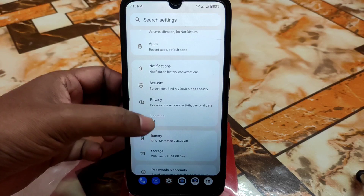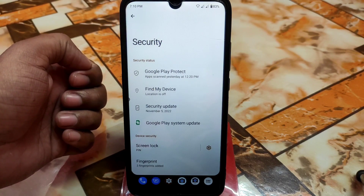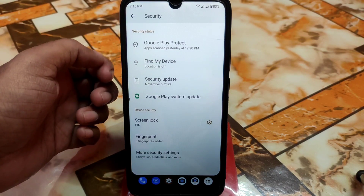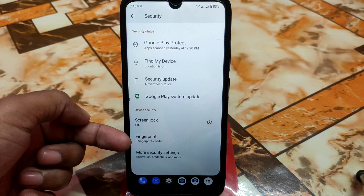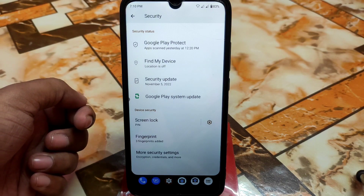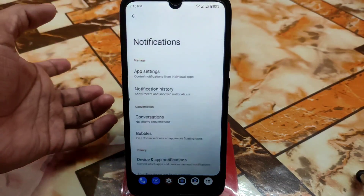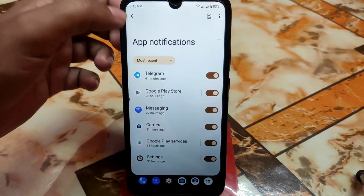We have location, privacy, and security. Unlike Rice Droid 8.0, we don't have face unlock yet, but we will get that in a future update. Here you can see three fingerprints — I already added them from the same finger, and I'll talk about why I did that later. Here is the notification section, with all app settings and notifications as usual.